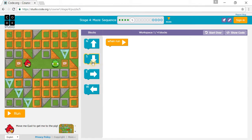Now we're onto puzzle 5. It says move me east to get to the pig. So you need to move one east, two east, and three east. Run to the pig.